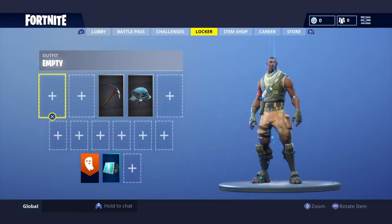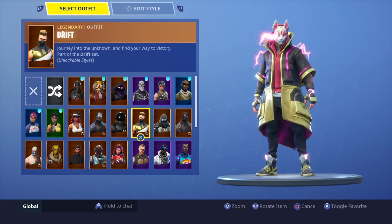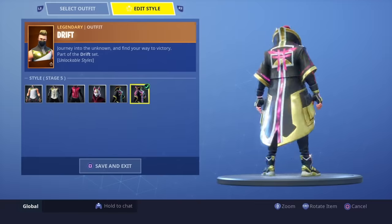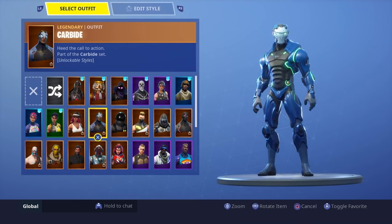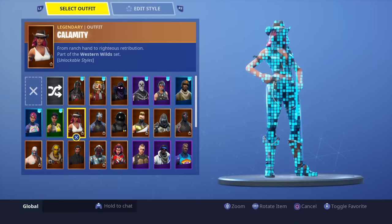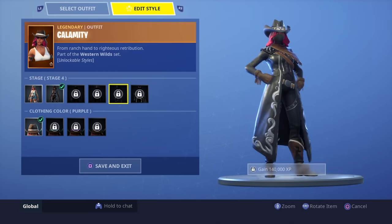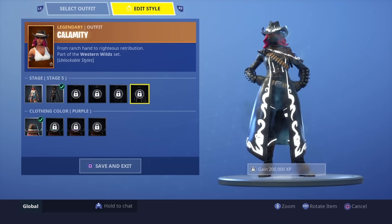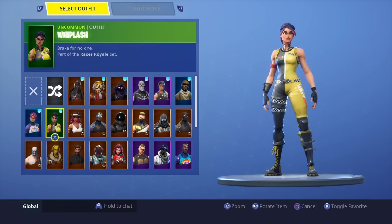Enforcer is a Season 5 week 7 skin. Drift I got fully upgraded — he was cool but now looks like a new skin. Dark Voyager is an awesome skin; the head's a little big but it's great. Carbide is fully maxed and I can make it any color I want. Calamity is new in Season 6 and is going to look so cool when she's fully leveled up — the progression looks amazing.